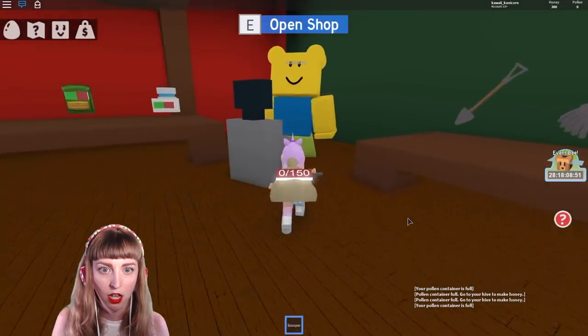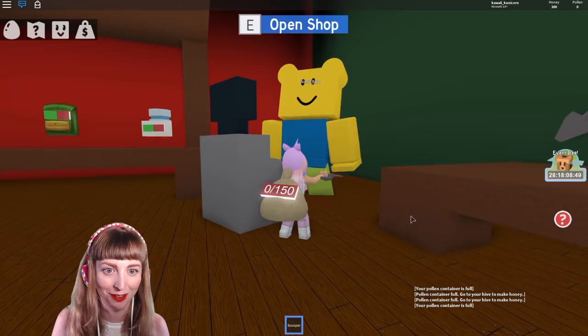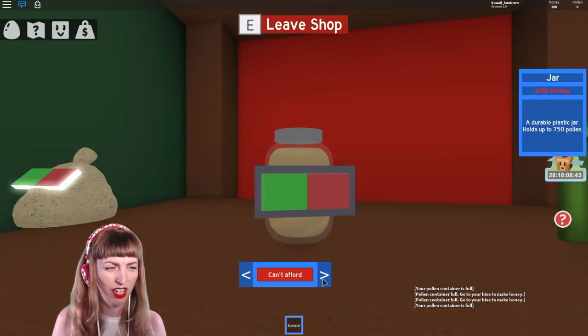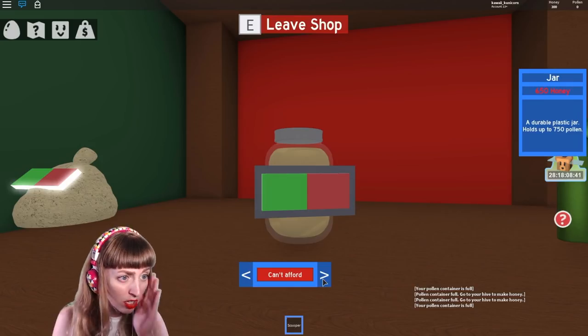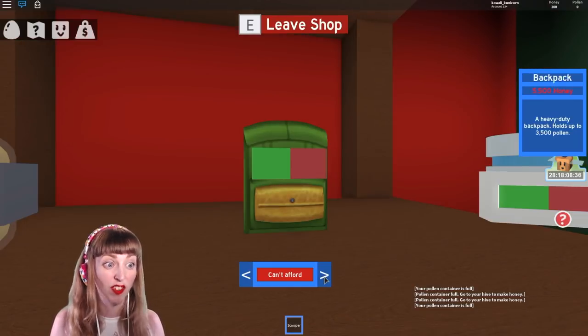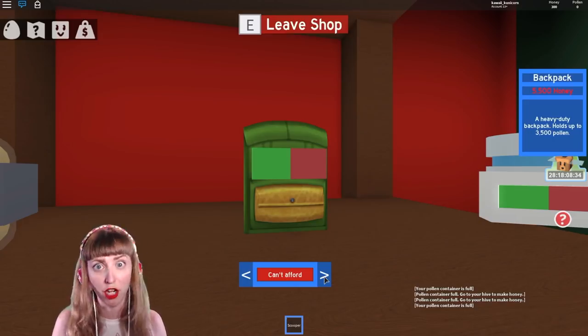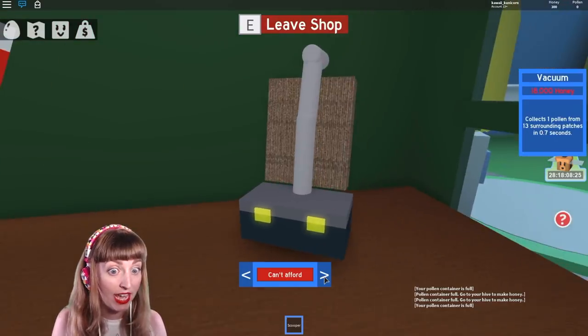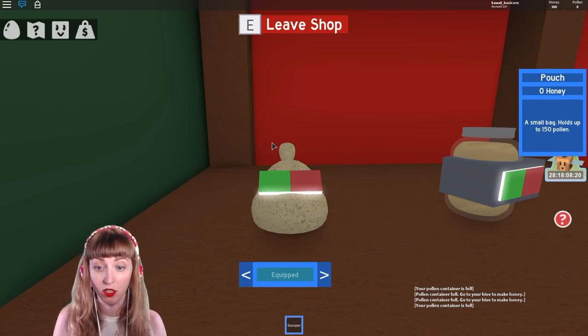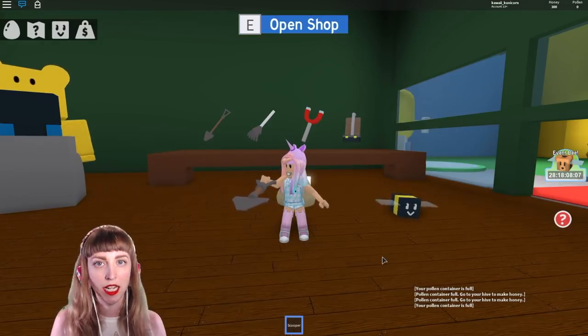Oh my gosh, look at this — it's a new bear! That's so funny. Let's open up the shop. Can't afford anything — a jar of honey costs 650 honey, a backpack is 5500 honeys, honey magnet, honey vacuum — these keep getting crazier and crazier. So I can't afford anything yet, basically. Let's leave the shop.